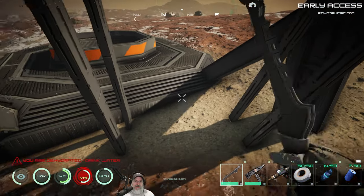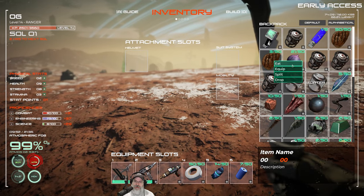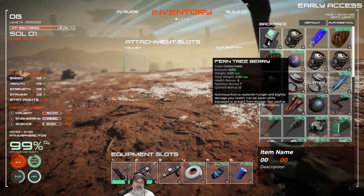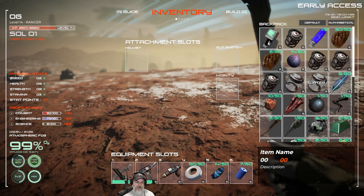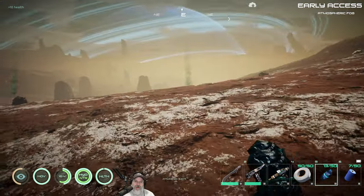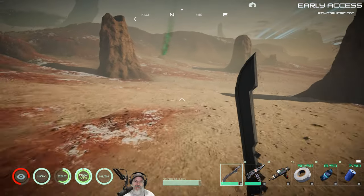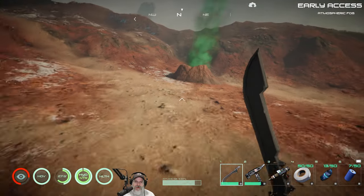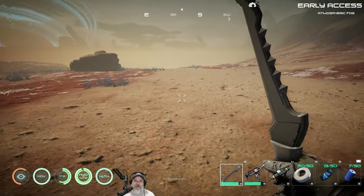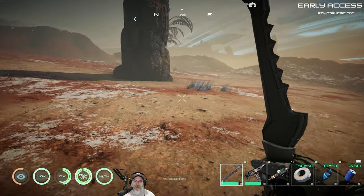I don't see anything else lootable here other than the hopper, which didn't have anything in it. We better deal with our hydration issue — we got plenty of blueberries. We'll get that topped off and then eat some meat to counter the health issue and get our nutrition up. I've got lots of small bandages too, so we'll take one of those. I'm pretty sure these are going to be chlorine deposits — yeah, that's chlorine. We don't really need to mark those because we have two right next to our base, and everything seems to respawn in this game anyway.